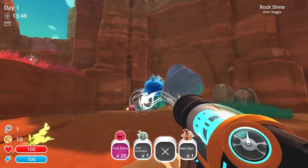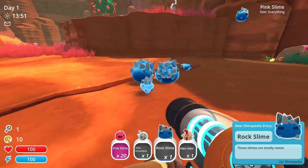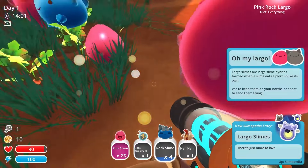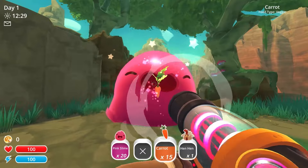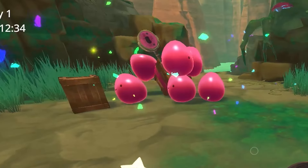There are three different size slimes. Normal slimes, which have a bunch of different types; largos, which are a combination of two different slimes; and gordos. These fatties are so large that they don't even move, and you have to feed them a bunch until they pop, giving you some goodies.